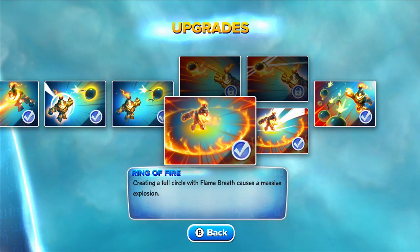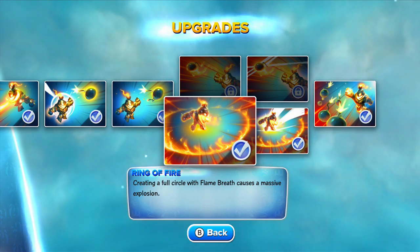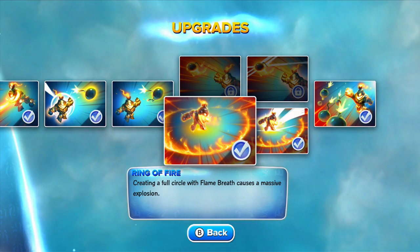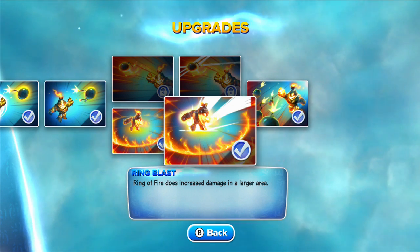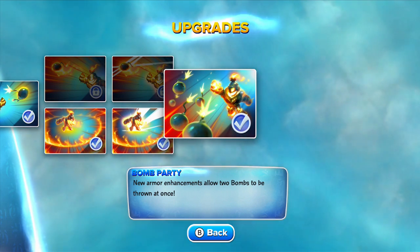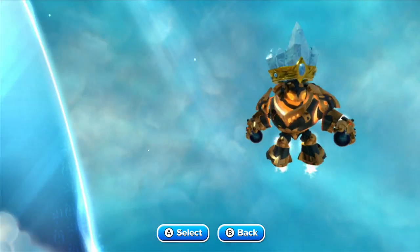For his top path I chose the Reaction Satisfaction path. We've got Ring of Fire — creating a full circle with flame breath causes a massive explosion. Ring Blast — Ring of Fire does increased damage in a larger area. The soul gem is Bomb Party — new armor enhancements allow two bombs to be thrown at once. I chose that path on purpose; I knew it wasn't going to be as good.